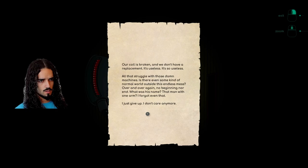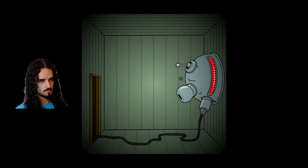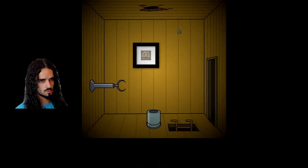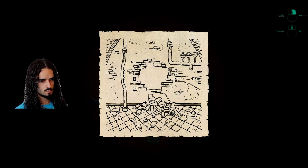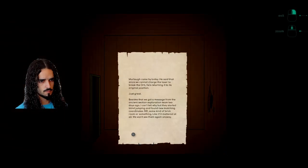Secret. Our coil is broken and we don't have a replacement — it's useless. All that struggle with those damn machines. Is there even some kind of normal world outside this endless mess? Over and over again, no beginning nor end. What was his name — that man with one arm? I forgot even that. I just give up, I don't care anymore. Damn, these people are getting mad because they are stuck here for so long. Oh, I remember this level — I'm going to turn on a laser and then use the CD right at this.